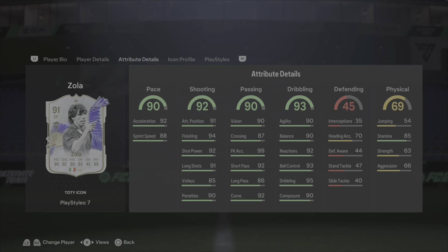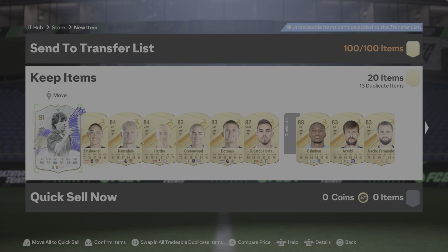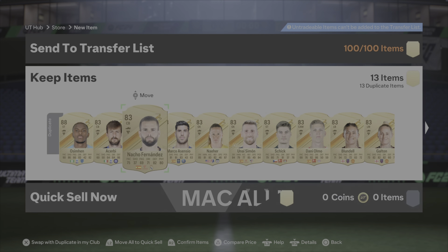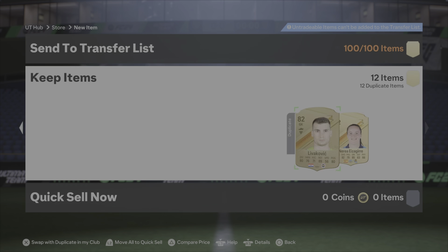Chelsea legend. Finesse shot plus, power shot, dead ball plus, first touch, flare, traveller, technical. Wow. Let me price check him on Futbin. Wow — 930k. That is honestly insane. I'm going to send them two down.